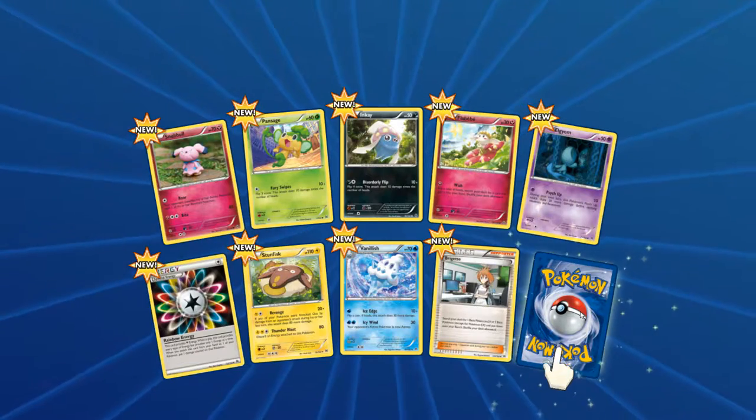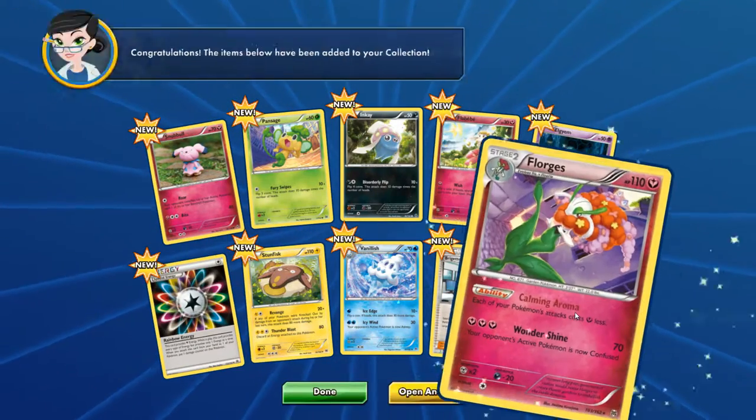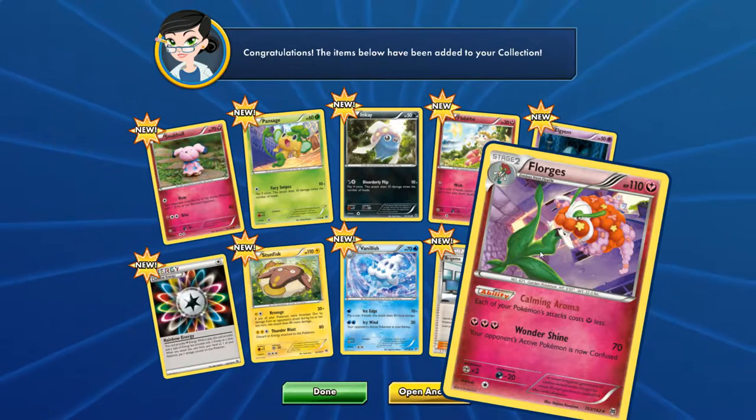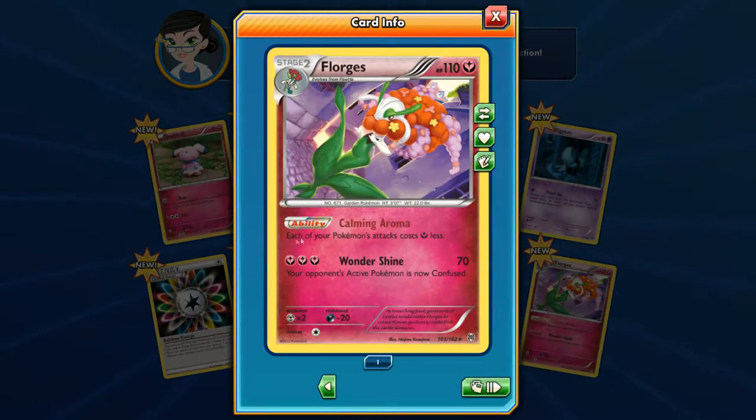Let's see if this sets us up for an EX. We have a Florges — its ability Calming Aroma: each of your Pokemon's attacks costs one less Mystic Energy, which is actually quite handy. And Wondershine: your opponent's active Pokemon is now confused, for three Mystic Energies. That's not a bad trade-off considering the active Pokemon will then be confused with the ability to do more damage to itself.